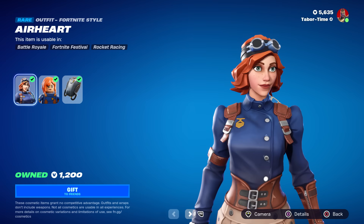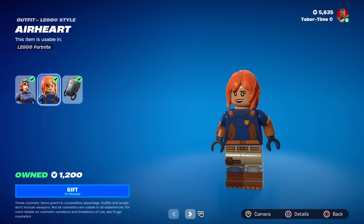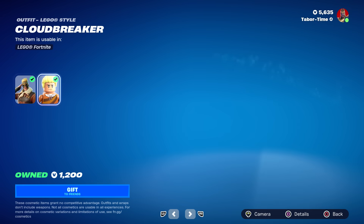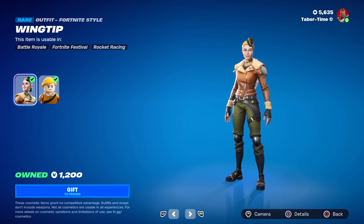Hey, look at this — we got some Skybound skins: Airheart, Cloudbreaker, and Wingtip. Let's see what these guys look like in Lego form. I like Airheart — this is probably my favorite one of the three. Wow, that's a good Lego skin! I love that hair color. Here's Cloudbreaker — probably my least favorite one. Not digging that Lego skin either.